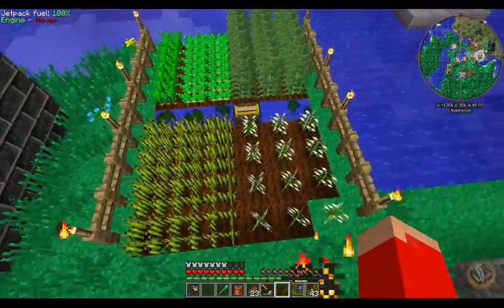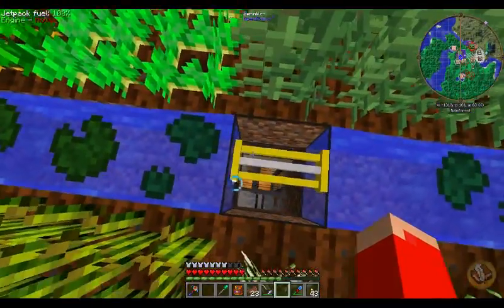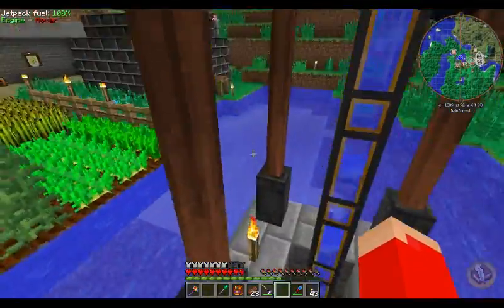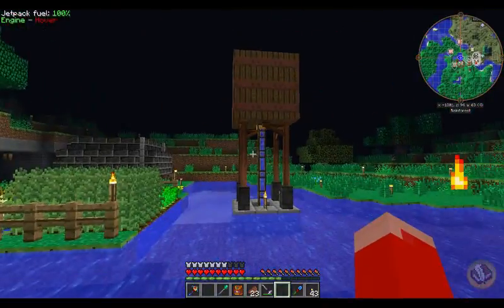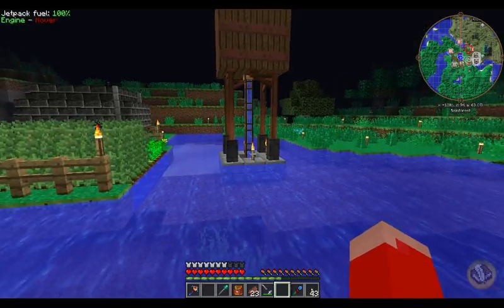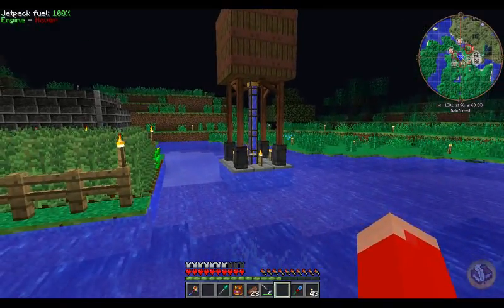Over this way we have our original farm that we started with. That sprinkler in the middle hasn't worked in a very long time. There's a water tank underneath that's supposed to be feeding the sprinkler. I think this was a really cool use of the Railcraft water tank - there's not a lot of practical uses for it since you can just make an infinite water source easily, but it just looks cool to have a big old tank like that with water coming out the bottom.